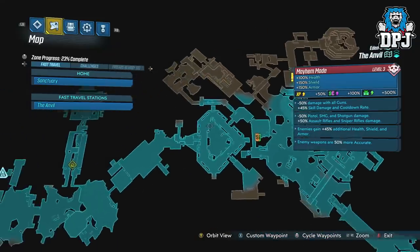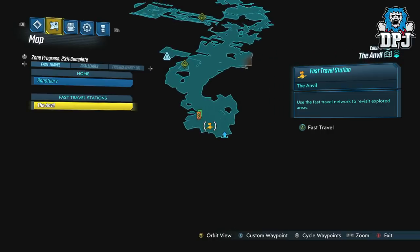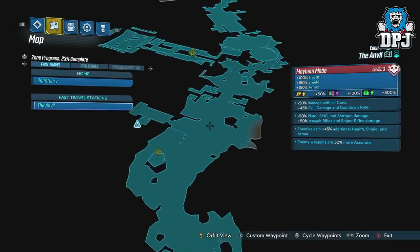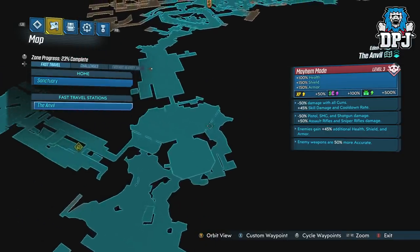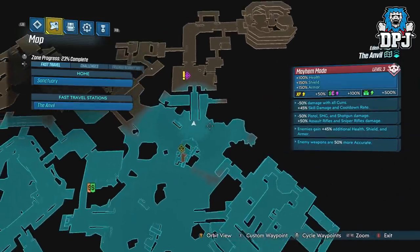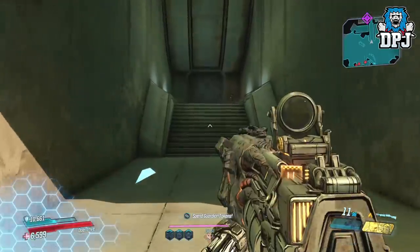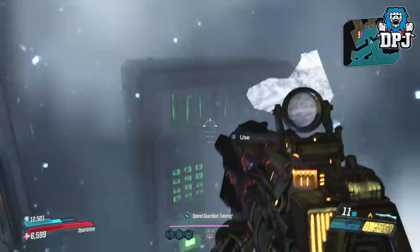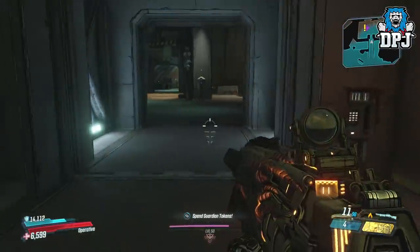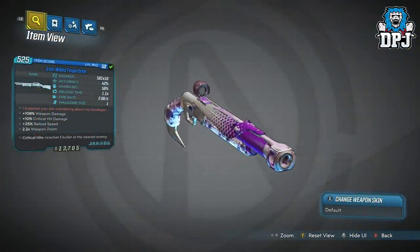Next up we have a very unique shotgun tied to a side quest on Eden 6 within the Anvil area. The side mission is called Underbelly Path, which is actually a fun side quest I'd recommend if you haven't done it. At the end of the quest you have to pick a side — make sure you pick the side of Ramsden. If not, you are rewarded a shield, which isn't what you want since you can't repeat the mission on the same character. So pick the side of Ramsden. I actually picked the wrong side, but luckily my pal Big Phan ran this mission for me and got this blue rare shotgun called the Iron Wheeled Finger Biter.